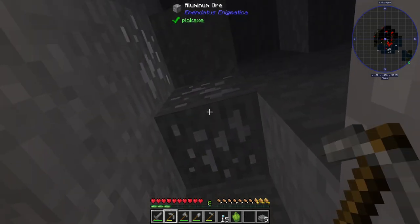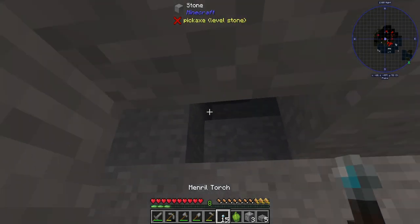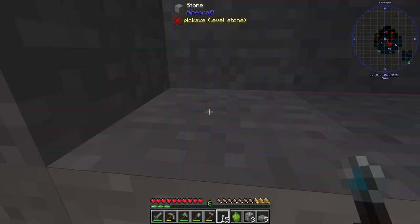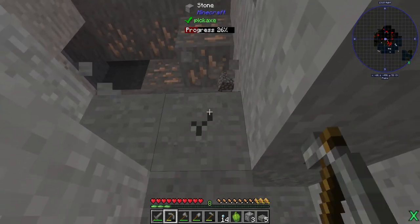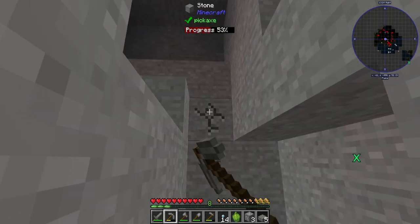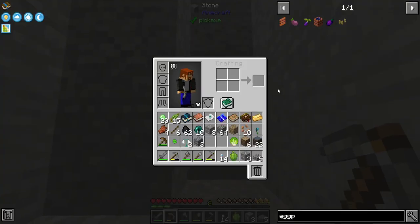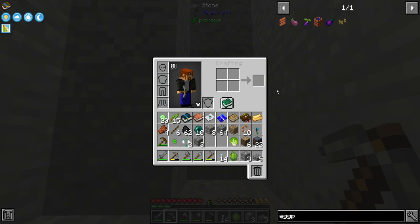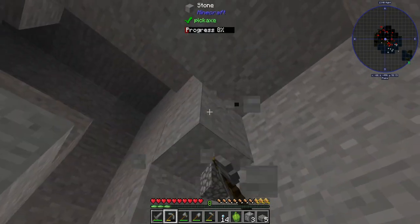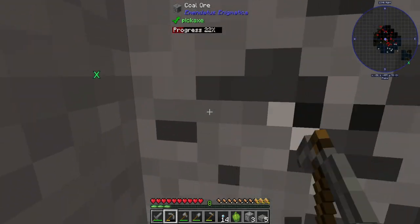We have aluminum from Mindatus Enigmatica. I see iron though — nice. All right, so we have a few resources now, but I'm already starting to run out of room. Where to go from here? Well, trees. Honestly, that's where we're at right now, still.